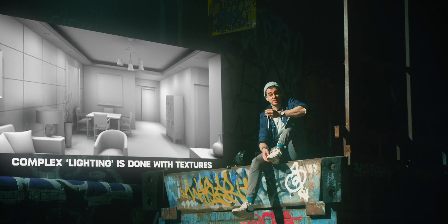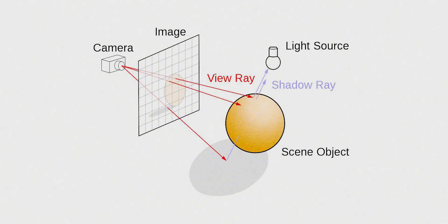What raytracing does, though, is it tries to simulate real life lighting. A light will send out some rays of light, those will bounce off things and then into our eyes — that's how we perceive light and colour. Obviously simulating every light ray in the world or in the game would be extremely hard to do. That's infinite bounces basically, infinite rays bouncing infinitely times. You can't simulate that.